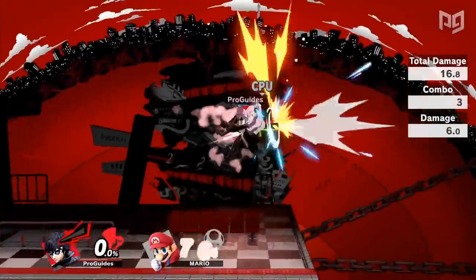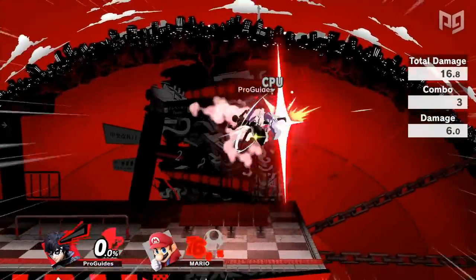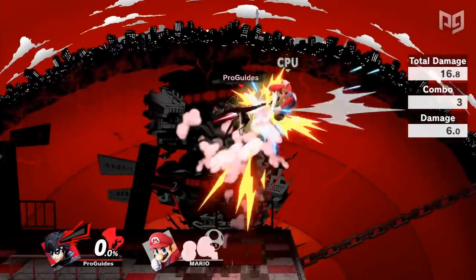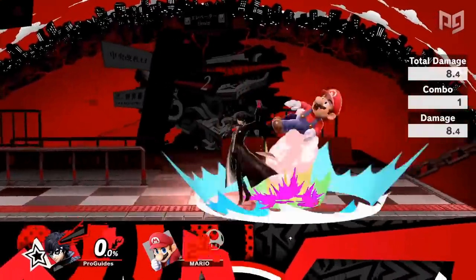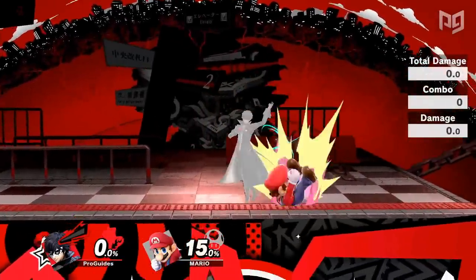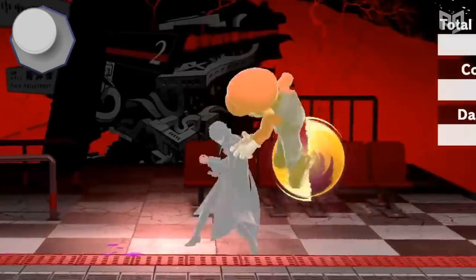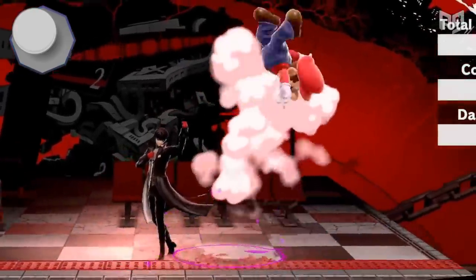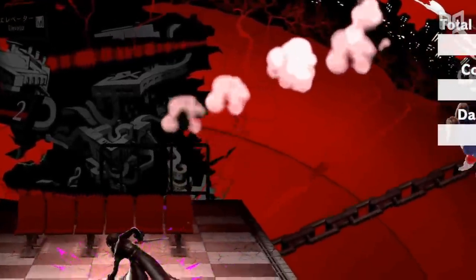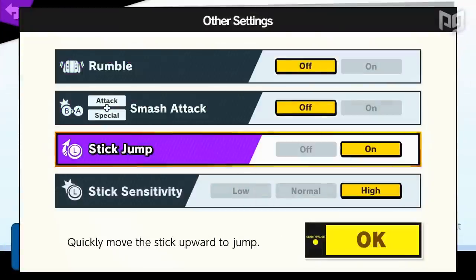Down throw fair continues to combo until mid percents. You'll just need to switch from a short hop fair to a full hop fair and eventually an instant double jump fair to ascend more quickly. Down throw has other follow-ups as well. At low and early mid percents, down throw can combo into a turnaround back air. To input this, hold the left stick up and backwards to manually buffer a turnaround in place out of the down throw animation. You'll need to get a feel for the timing, but as soon as you turn around, you can immediately jump forward with the back air. Keep in mind that this will require stick jump to be turned off.